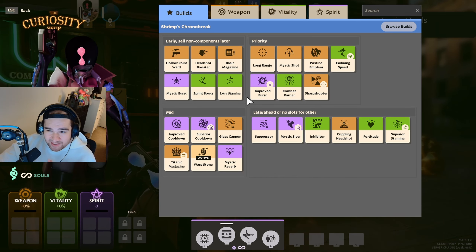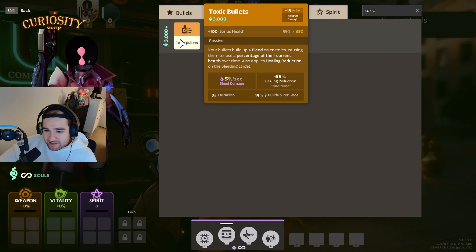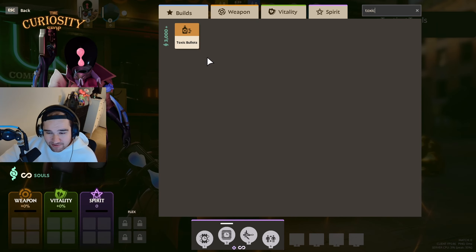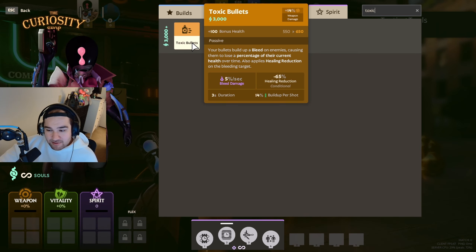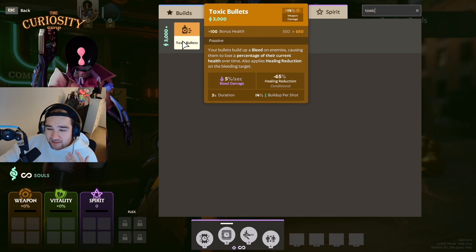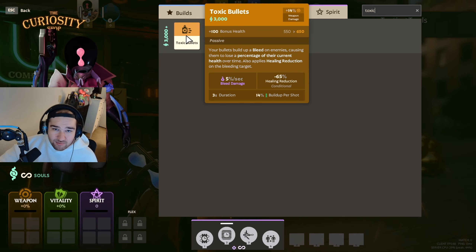One key weapon item is Toxic Bullets — basically a necessity for almost every game. The meta nowadays has very tanky heroes running vitality items, shields, and resists. Toxic Bullets makes your bullets build up a bleed on enemies causing them to lose a percentage of their current health over time, and also applies healing reduction to the bleeding target. It's mandatory for killing tanks like Warden and Abrams. I always buy this item going into mid to late game.